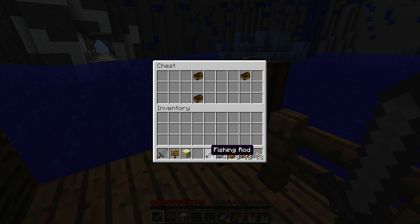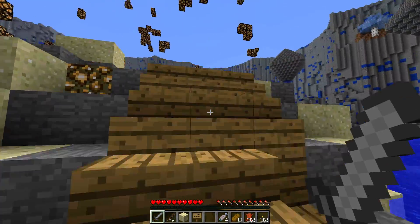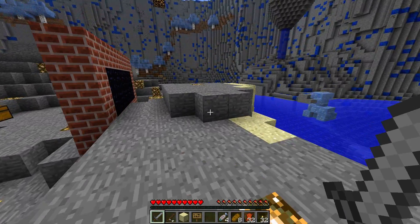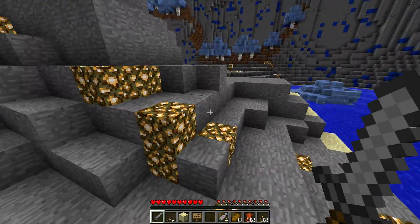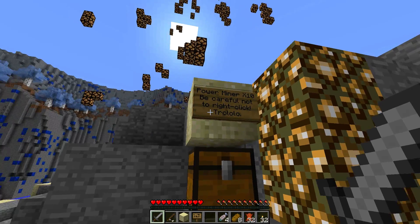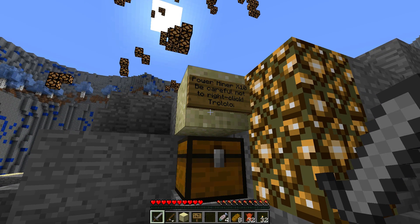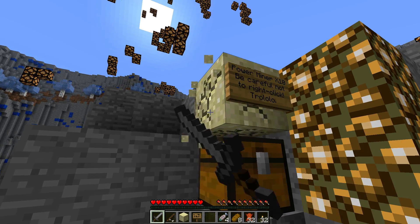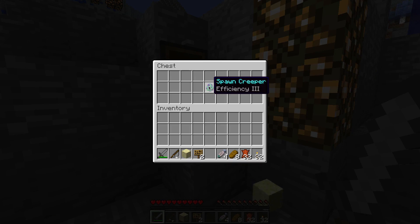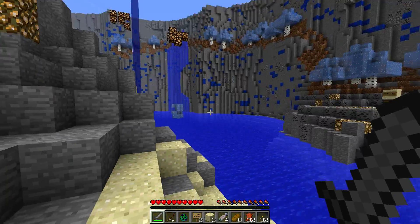Take the torches, take the cooked fish, and take the fishing rod. The fishing rod is going to be useful for a couple of things — first of all, pulling mobs towards me or knocking them away from me. And another chest right over here — power miner x10. Be careful not to right click. Yeah, don't right click.